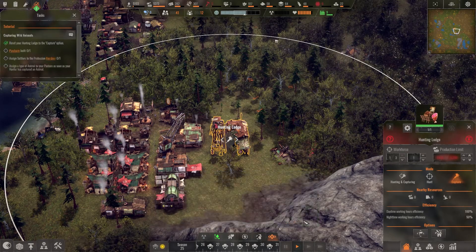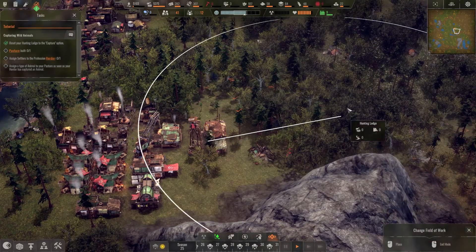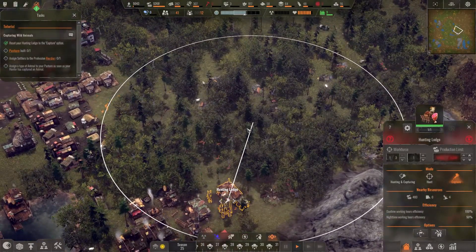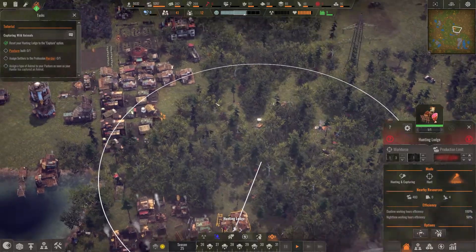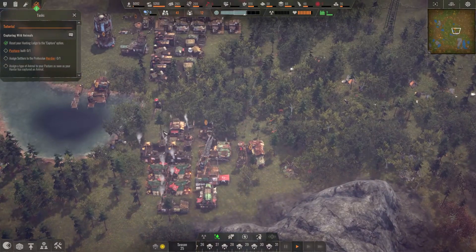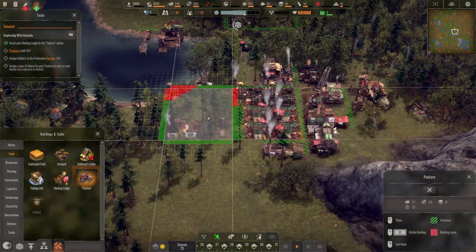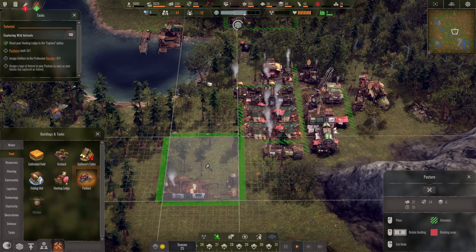I've already switched the hunter over to capture mode, so now he'll be capturing rather than hunting. Let me move his area over a little bit - there are some stags right over here, a couple of them. Go and fetch the stags! Now we need to build ourselves a pasture. I'll put it right next door to the hunter - but it's quite big, bigger than I expected.